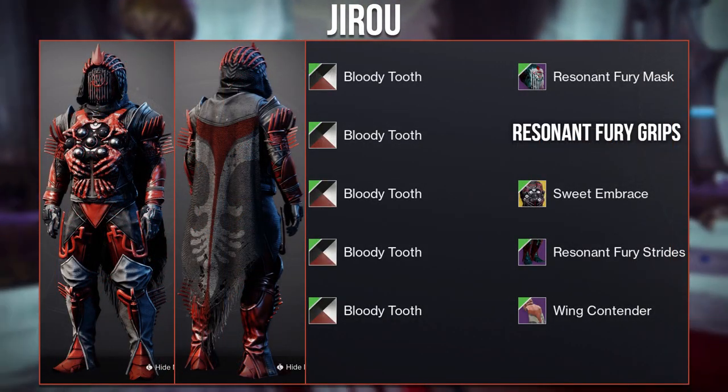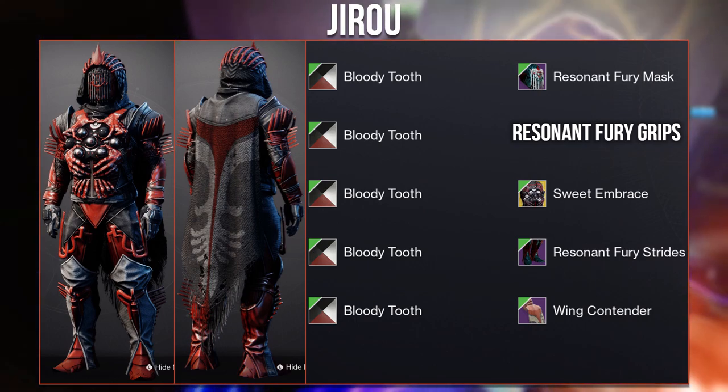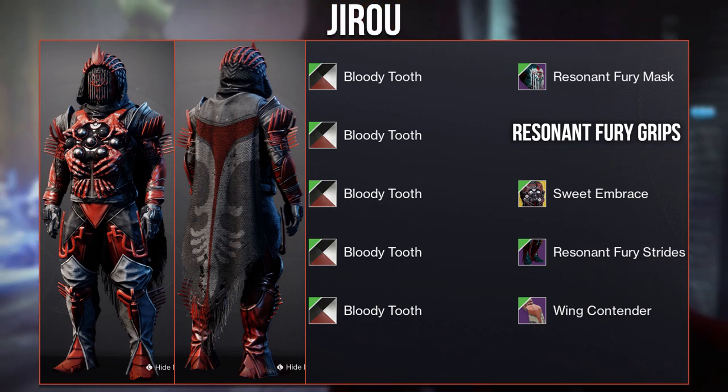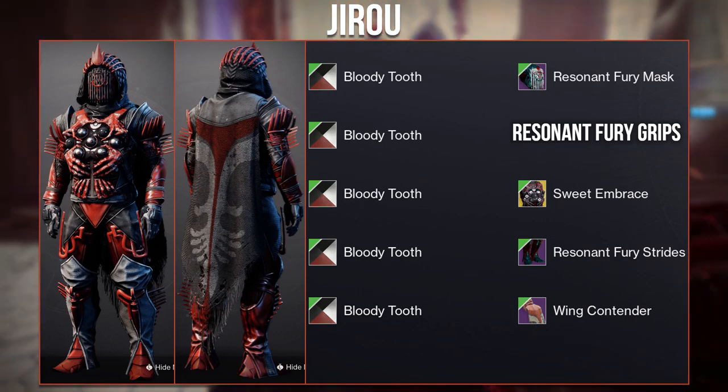Here we have another set from Jero that also used Sweet Embrace with the raid pieces. The helmet and cloak are a fantastic combination, and the shader Bloody Tooth works really well throughout the whole set.